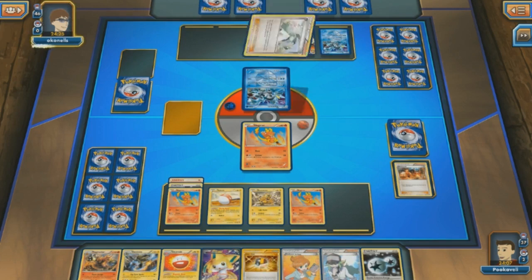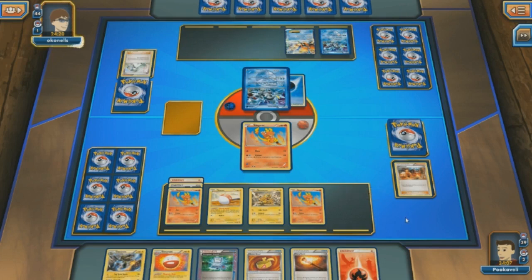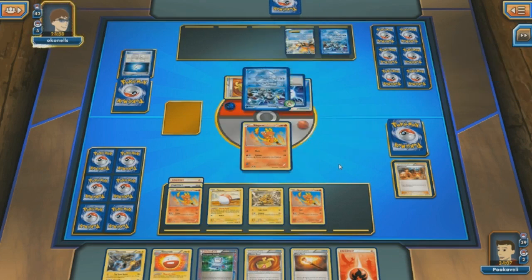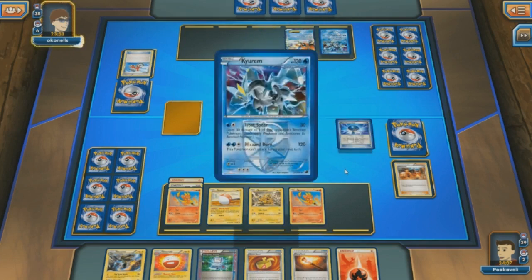If that's going to happen we're going to have a good chance, but an N — that's not cool. Now my hand is just as good, if not better. We have an Electivire, Electrode, Fire Energy, and a Computer Search, so I should be able to pull off the big Twin Bursts. We do see Muscle Band from my opponent and a Computer Search — a Kyurem machine — so we're going to see a turn 1 Frost Spear for 100 on two poor Magmar. Not good at all.